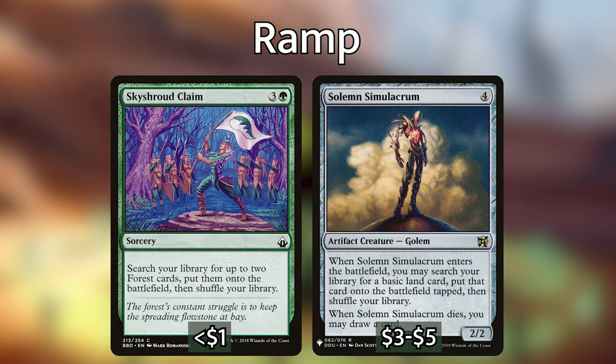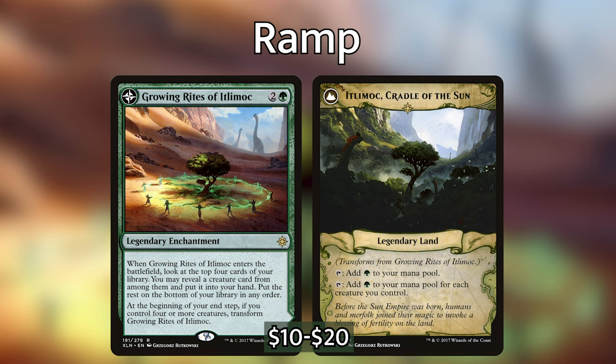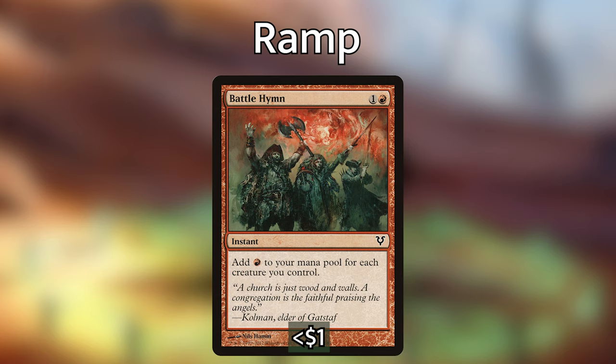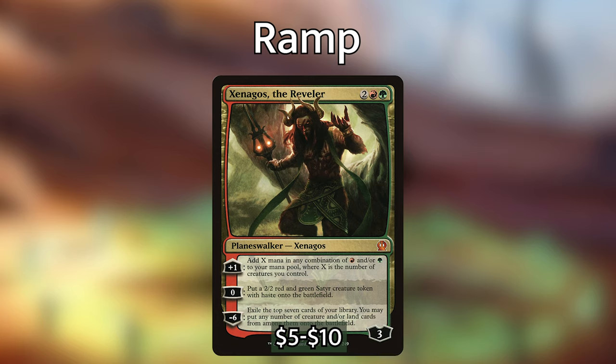Additionally, we have Skyshroud Claim and Solemn Simulacrum, two incredible ramp spells. Skyshroud Claim is one I try to include in any deck that has Forest in it, and it's especially useful for getting your shock lands and tricycle lands. Because this is a token deck, we also have ramp that goes great with tokens. Growing Rites of Itlimoc is great because it won't be hard to get four or more creatures, and then the flip side taps for one green per creature we control. Cryptolith Rite is fantastic because all of those snake tokens we're creating on other people's turns will turn into mana dorks. Battle Hymn is a great budget ritual, and Xenagos the Reveler lets us add mana for each creature we control — a great recurrent way to make a lot of mana.